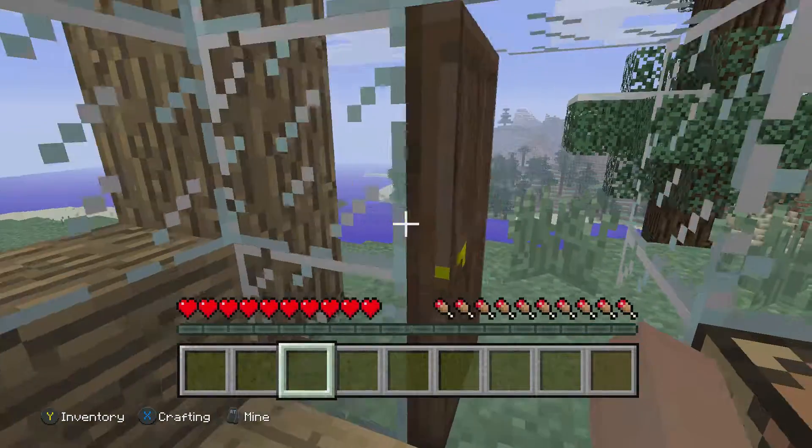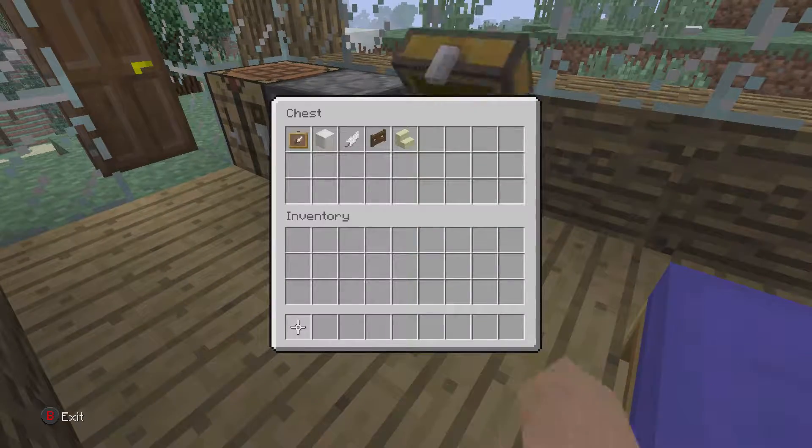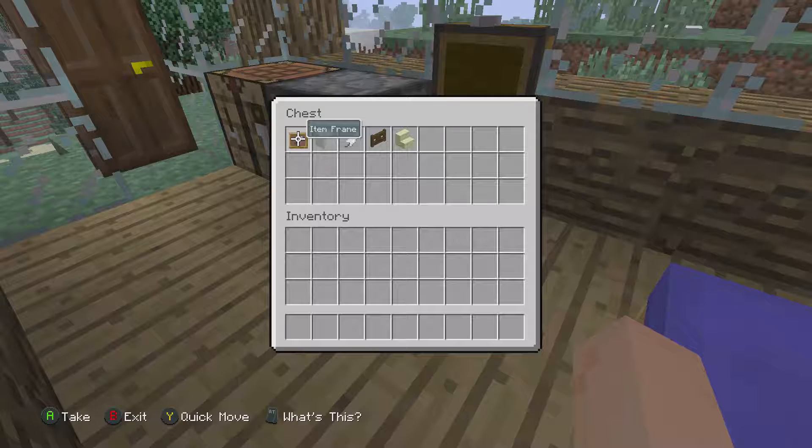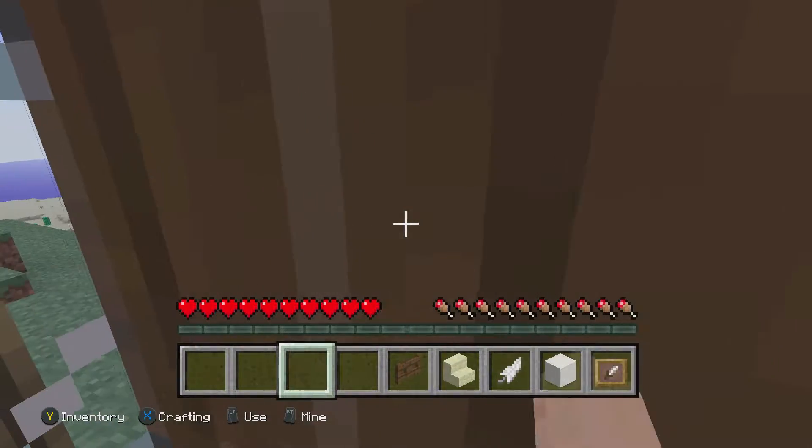Hey guys, today I'm going to teach you how to fly in Minecraft in survival mode. The stuff you will need is an item frame, a chisel, quartz blocks, feather, sandstone stairs, and dark oak.